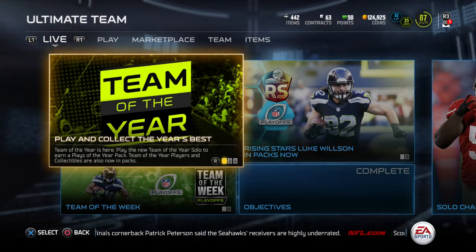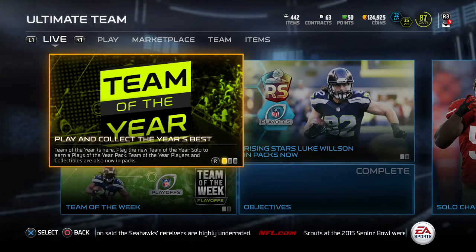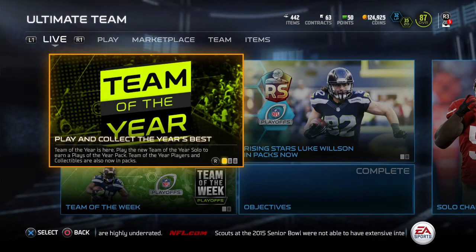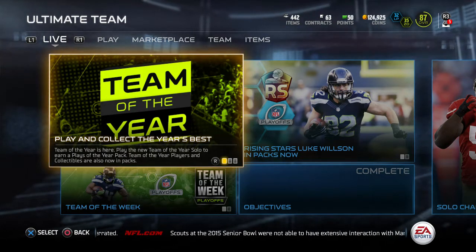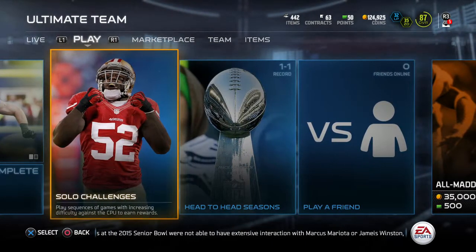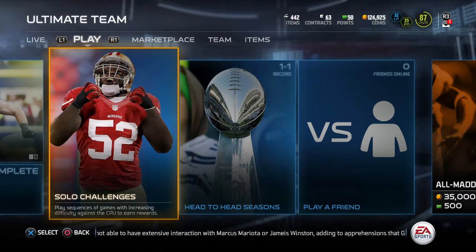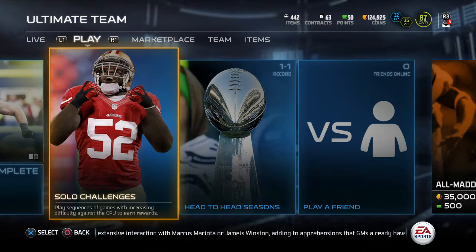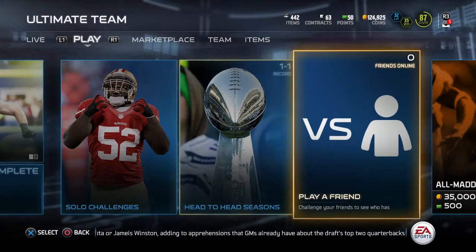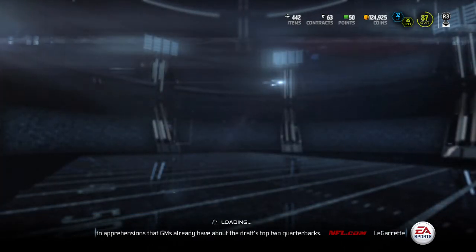What is up guys, it's So here, and welcome to a possible coin making strategy. I was just pulling packs and doing some solo challenges earlier, and I think I came out with a way that you can actually safely make coins in Madden Ultimate Team — not necessarily all the time, but a good percentage of the time. What you want to do is browse the store, find pro packs, and get pro packs with coins.